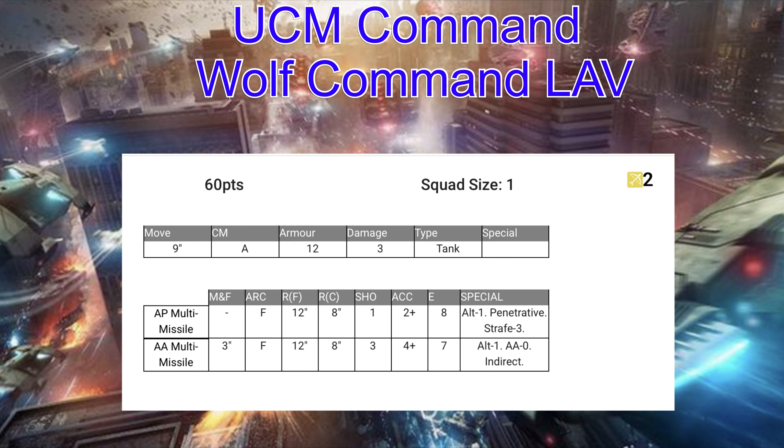When we talk about commanders, we might as well talk about the first one that most players are going to start with — that's the Wolf Command Lab. This is the unit that comes in the starter box and the army box. He is the perfect starting commander for UCM players. He's 60 points, so he's not that expensive. If you lose him, it's not like you're losing a huge chunk of your army. Squad size is just one, and he takes up two spots in his transport ship. He has a 9-inch move, active countermeasures, armor of 12, and damage of 3. He is the tank type.